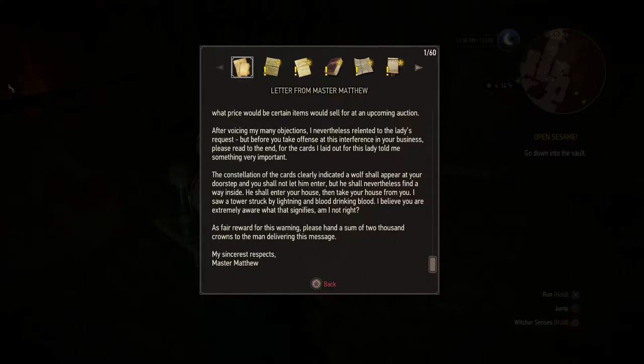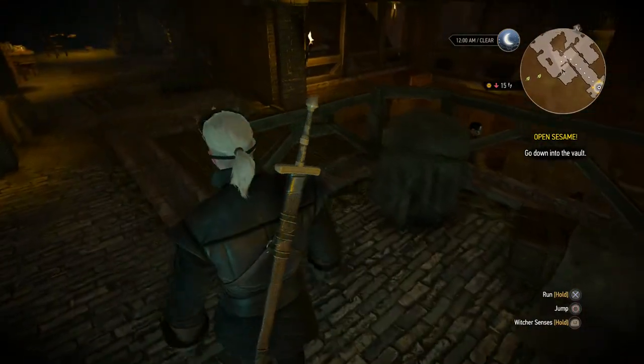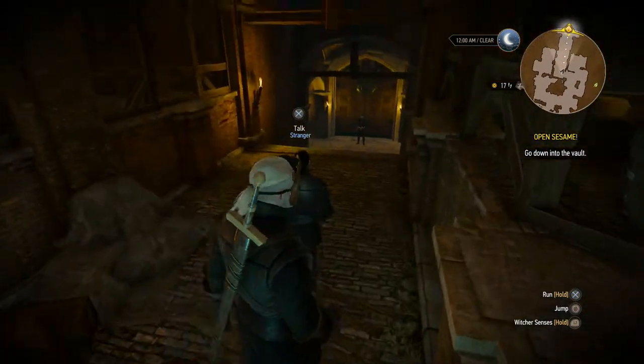So his prediction is pretty spot on — a wolf shall appear at your doorstep, and you shall not let him enter, but he will find a way inside. We did. And he will take your house from you — that's probably the house we need to find. I saw a tower struck by lightning and blood drinking blood. Interesting — so that probably hints at what is to come, I suppose.